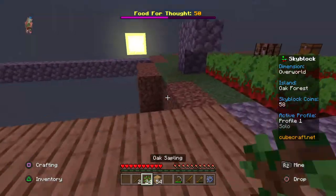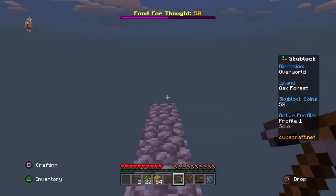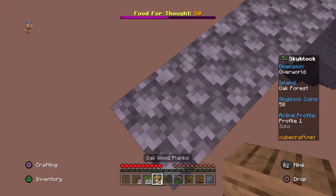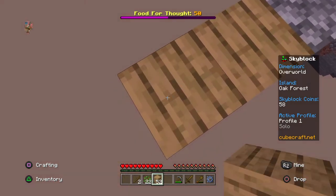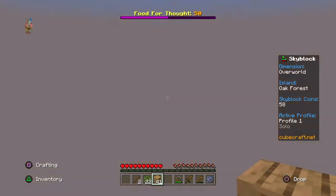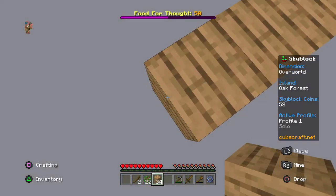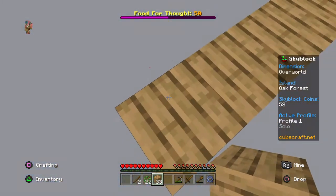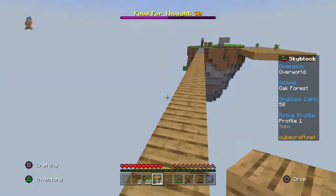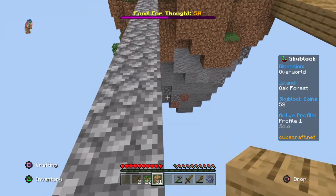My tool's about to break — that doesn't really matter. We have 24 oak saplings, let's place two there. Are there other islands? The sun is rising. I need to be careful bridging without looking. There might be other sky islands — that's how this usually works. Okay, we have a world border — it appears there are no other islands. I haven't really seen much Skyblock. Oh, there's some granite — that's one of those things.